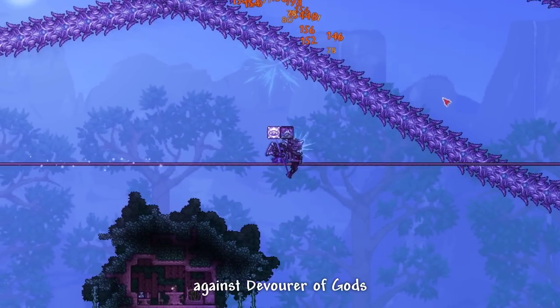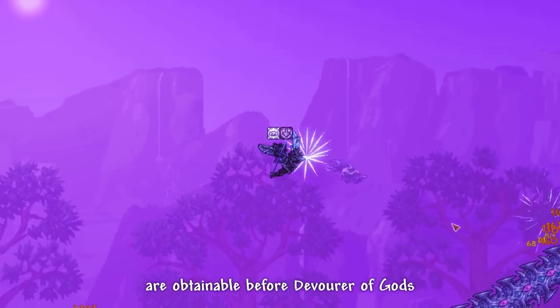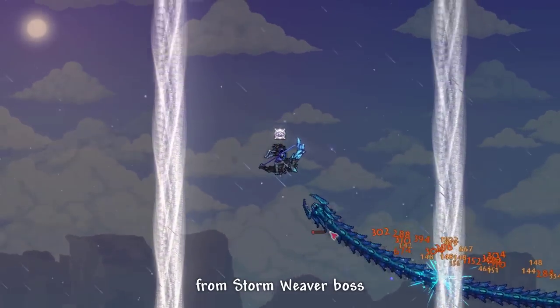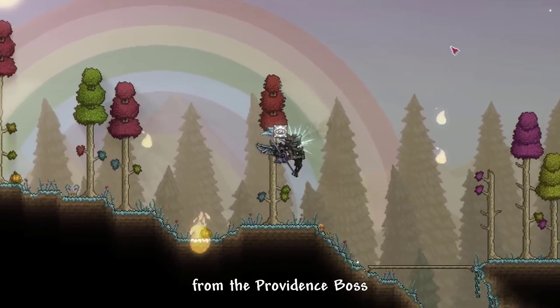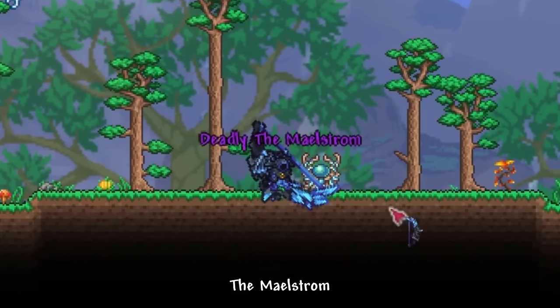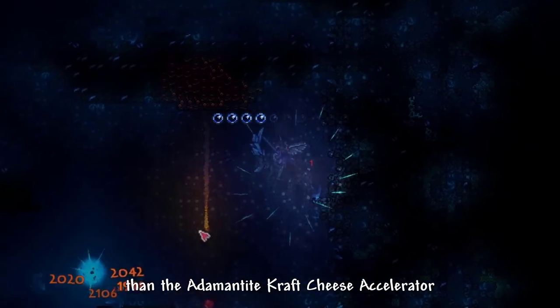Calamity seems to hint that this bow is supposed to be used against the Devourer of Gods, because all of its crafting materials are obtainable before that boss: the Storm Bow from the Stormweaver boss, Reaper Teeth from the Reaper Sharks in the Abyss, Divine Geode from the Providence boss — and voilà, the Milestorm.